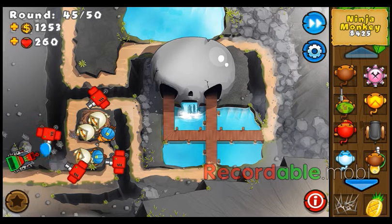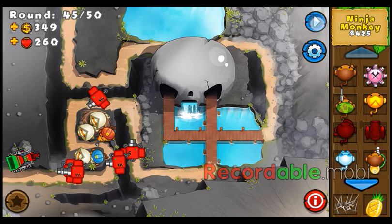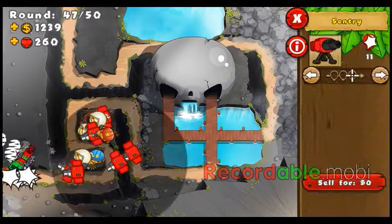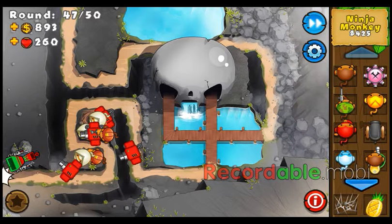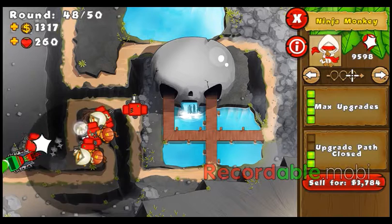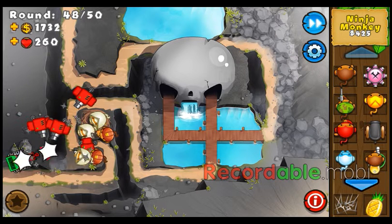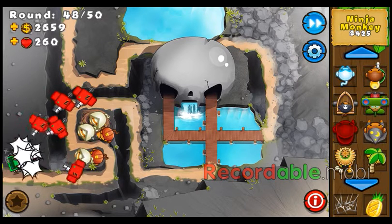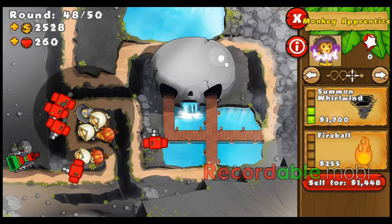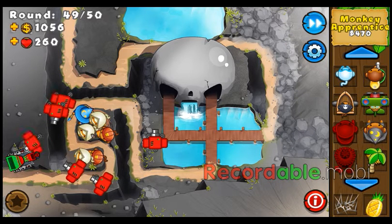We're nearly done with part one of the Odyssey. That's how easy it is to defeat round 46. Just upgrade whatever you feel is needed — I would upgrade mainly the ninja monkeys and monkey engineers. But if you want to add stuff like wizards, you can, because they're pretty good too. You can get intense magic. Whatever you want, because the rest of the game is pretty easy.